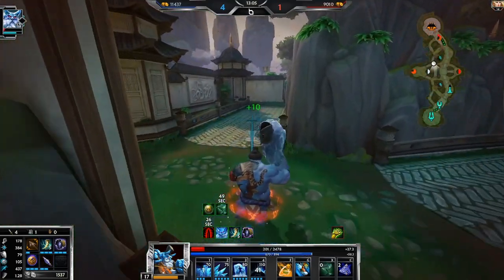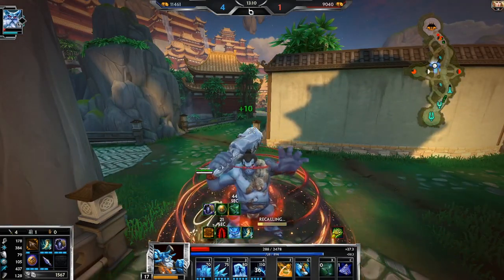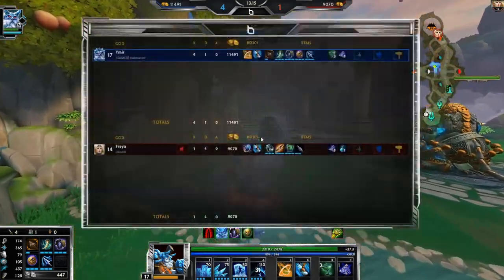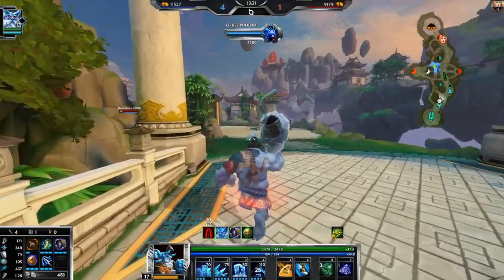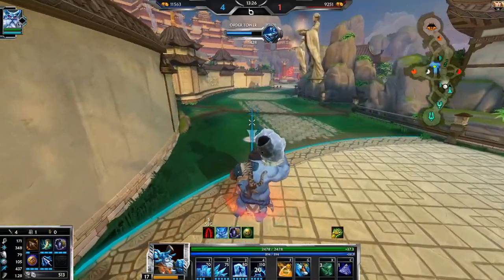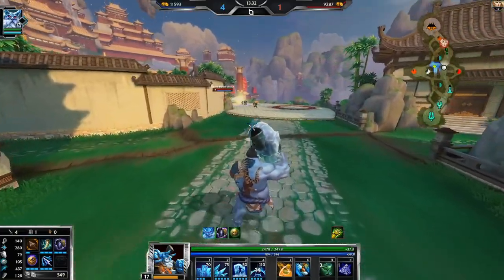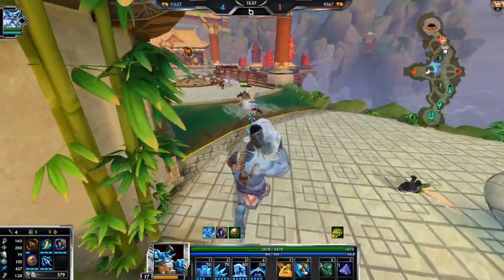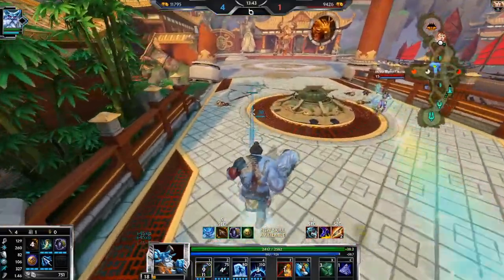Maybe they did patch it. On this map before they changed it, you could still do it, and then when they introduced the season — the old classic Joust when they brought that back — I could not do the Ymir thing anymore where you don't take damage. When I was ulting I didn't take any Titan damage, but then when I placed the wall I was taking Titan damage. Strange — we'll have to back check that.